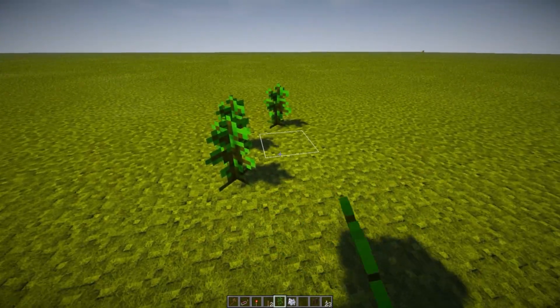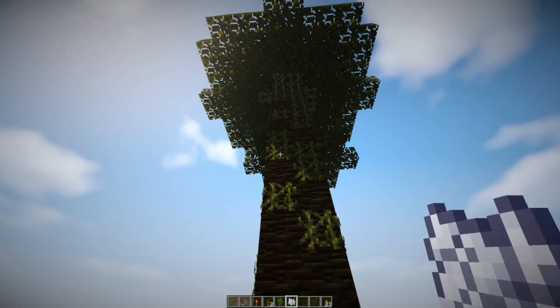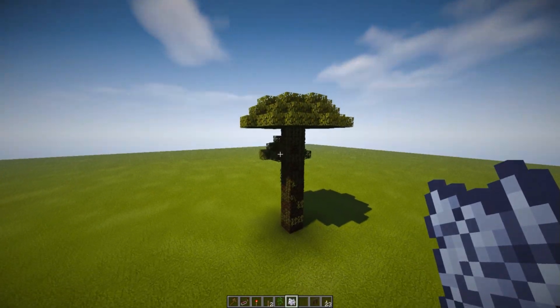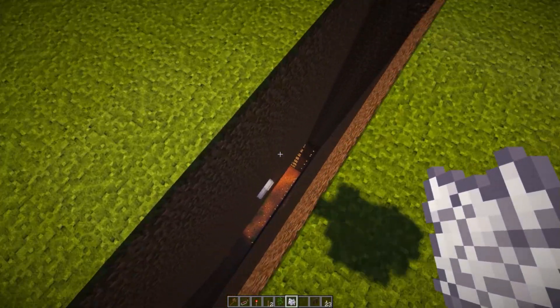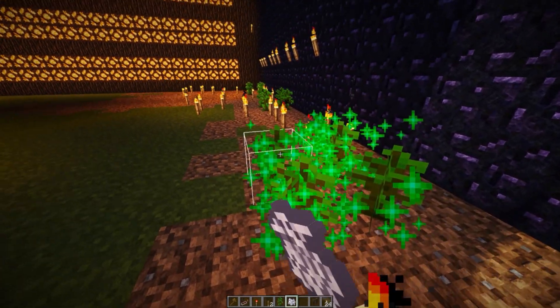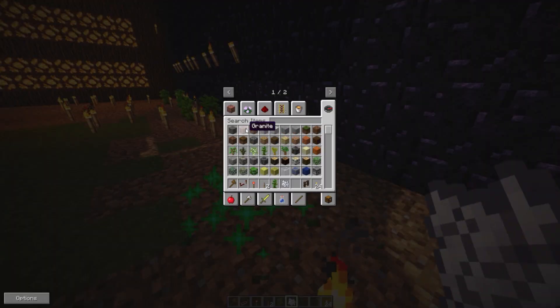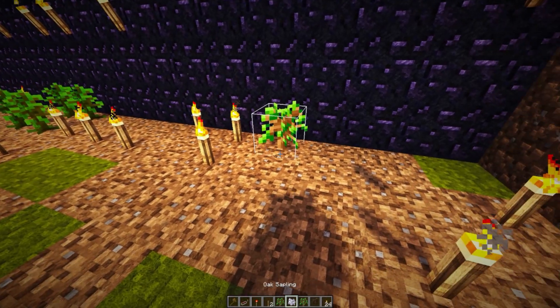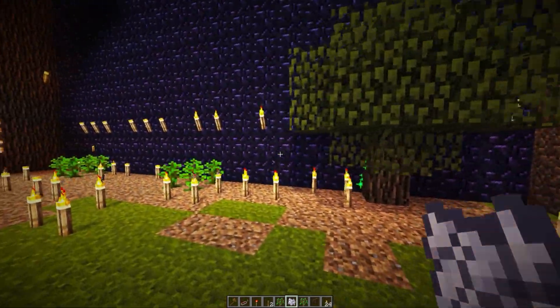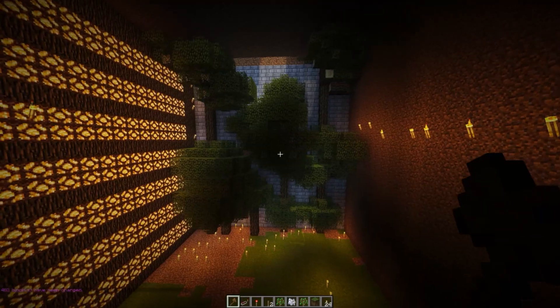I'm going to try growing the jungle trees above ground to see if they work up there — and wow, they do grow fine up here. For some reason below a certain block height limit they don't work. Since the jungle trees won't grow underground, let's try oak saplings instead. And yes, oak grows fine down here! So let's go ahead and grow a bunch of oak trees instead of the gigantic jungle trees.